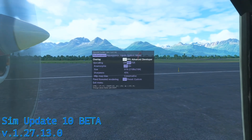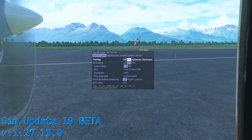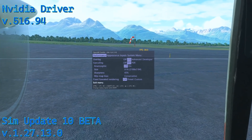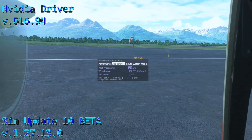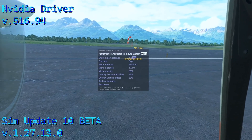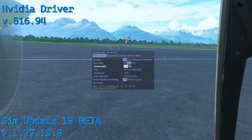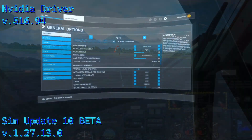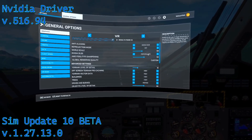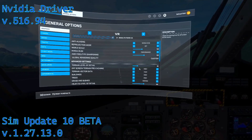There's been some changes going on — this is Sim Update 10 beta 1.2713, and I'm testing the NVIDIA driver release 516.94, the latest release from yesterday. On screen you can see my OpenXR Toolkit settings. I'm running at a good resolution of 2100 by 2100 with NAS, and sitting on the tarmac we're starting at 39 frames per second, with DLSS at 100 on the scale.